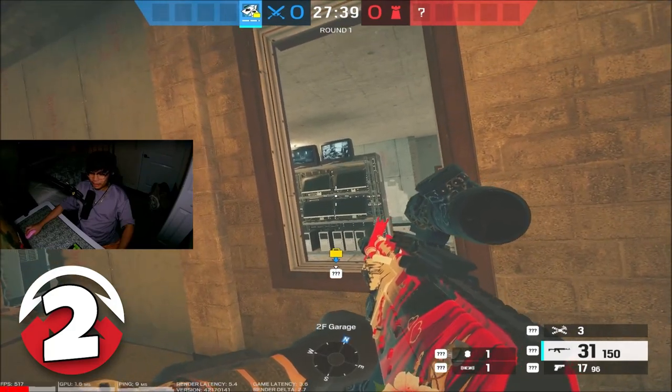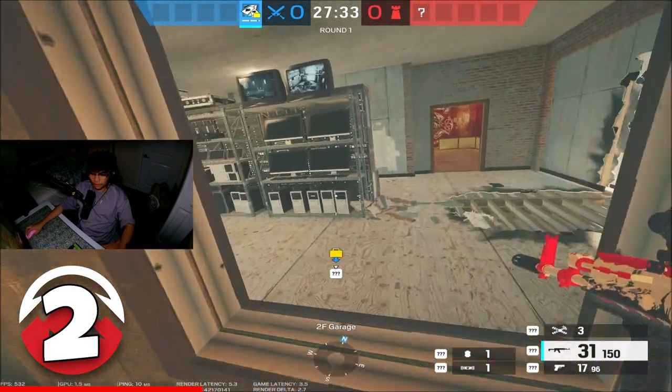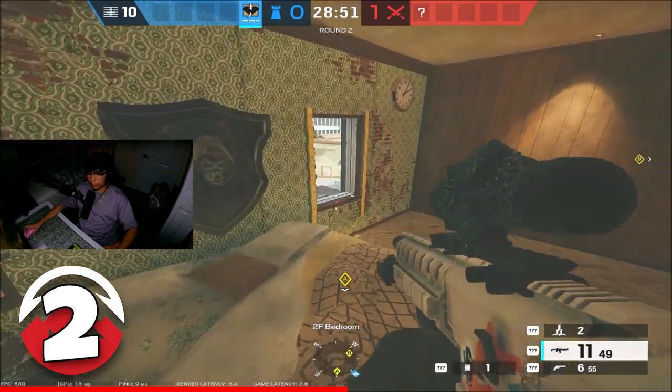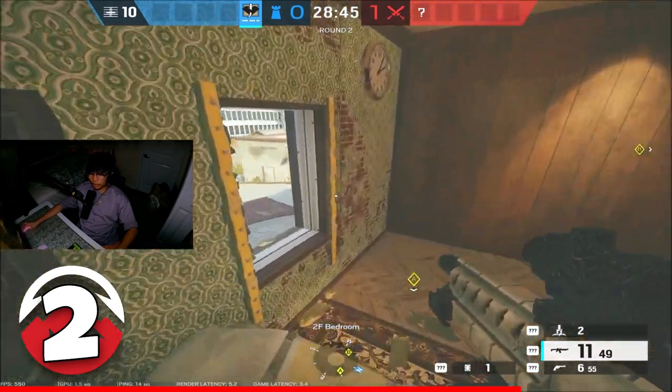What I'm about to show you is a spot that is currently banned from competitive play. Someone can kill you from the gym bed if you're hopping through this window. The way you get on the spot is you climb on top of the bed, sprint towards the window, and crouch as soon as you get on top of it. It'll have you sit on the window and shoot anyone that's in server.